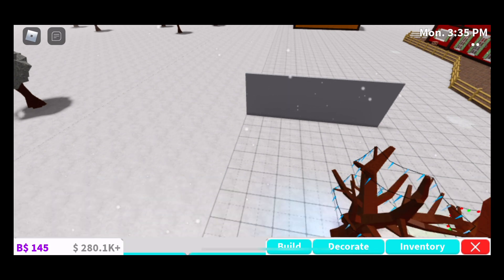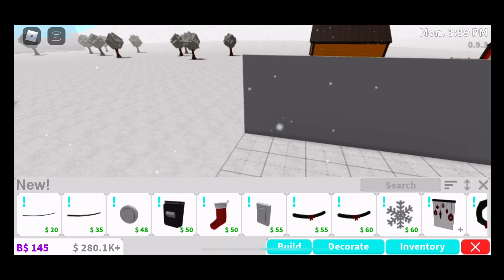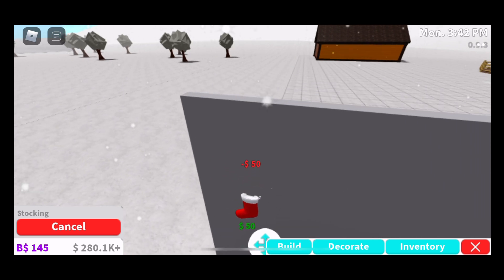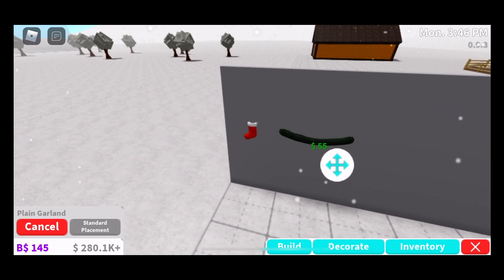A lot of this stuff I think is from last year's update — I'm not going to go over those. We have these stockings — so cute, they're like empty. We have a playground, and there's this decoration section.